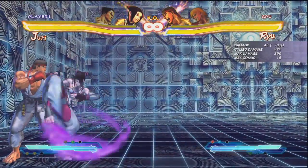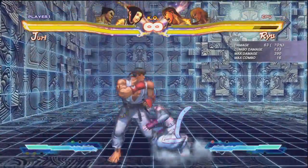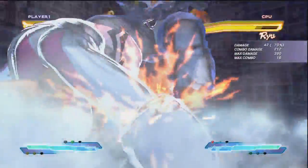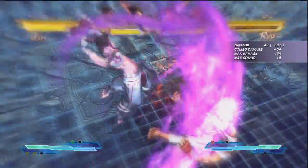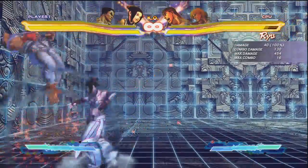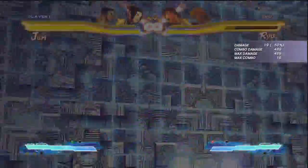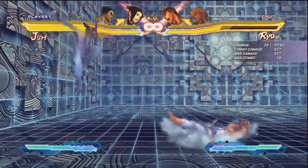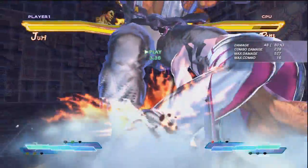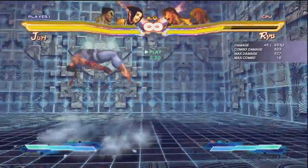Her jumping fierce, if used in a juggle, can actually create a ground bounce. There's a lot of benefit to this and it sets up a lot of different combos. We can mix this into the jump canceling of the fierce and get a nice damage combo in the corner. Since Juri has very strong anti-airs, you can see how this would be really good to convert damage off of just one anti-air.